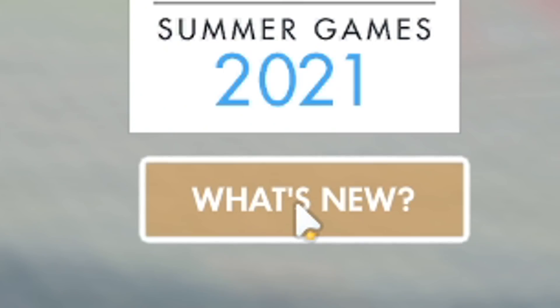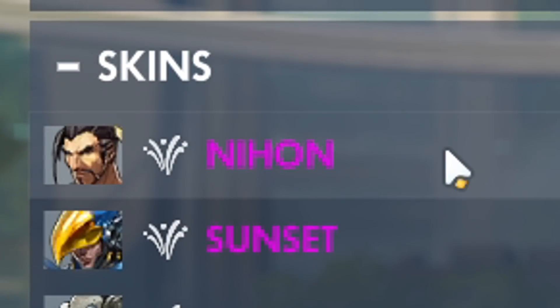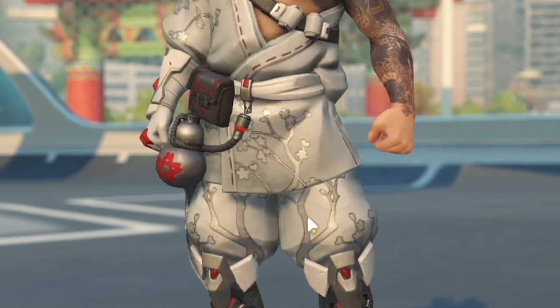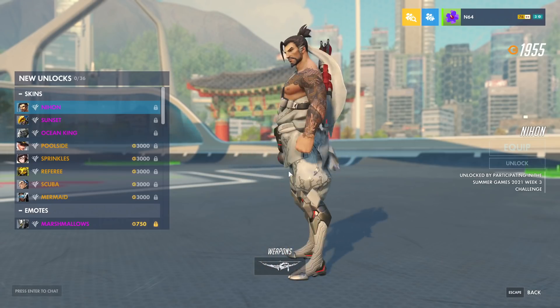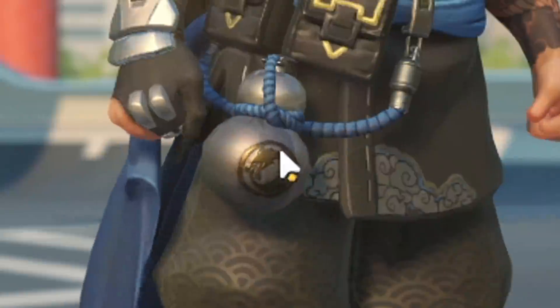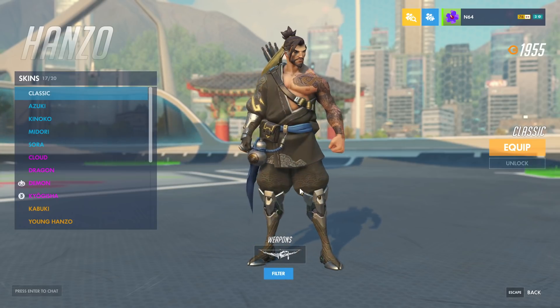So we go over here, click 'What's New.' Up first we've got Hanzo, Nihon. The textures here look pretty cool, I like the colors. Hanzo's looking fine but there's nothing too much that stands out here. Does he usually have this bottle? He's always had that bottle? Bro, I could have been sipping green tea between my arrows.